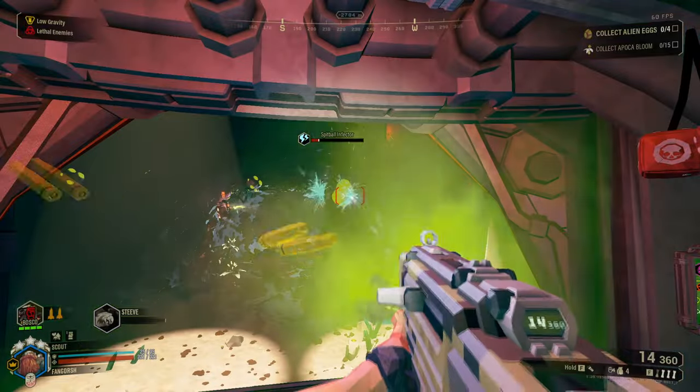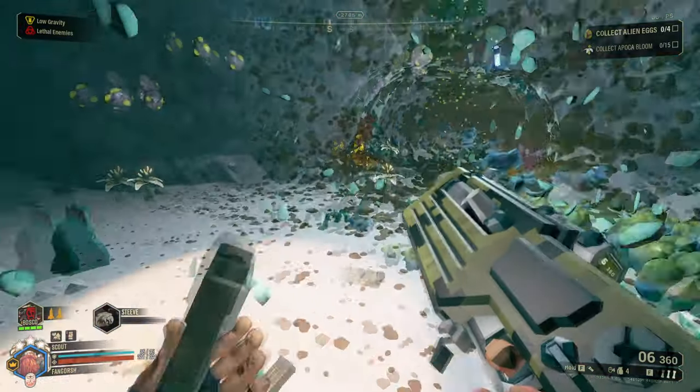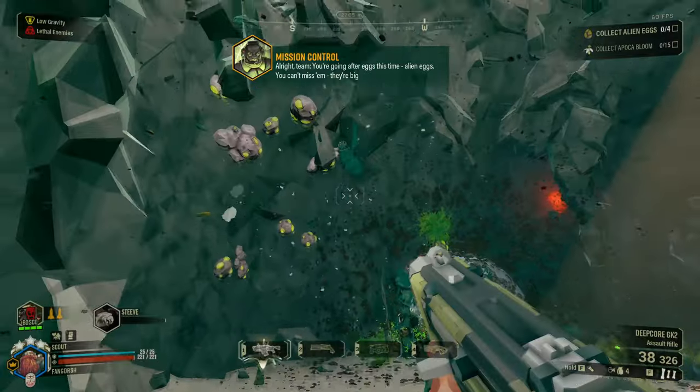The first enemy I encounter is a spitball infector. I forgot that this was low gravity too.